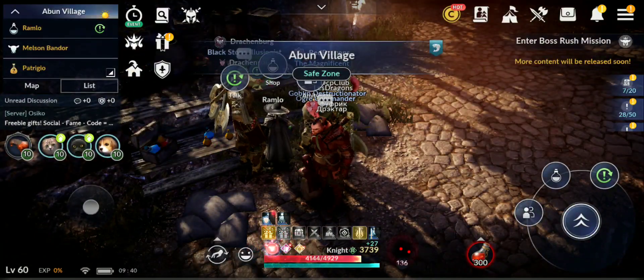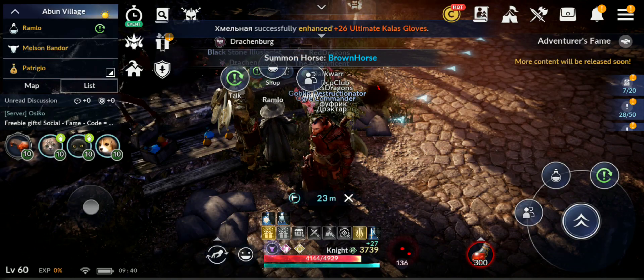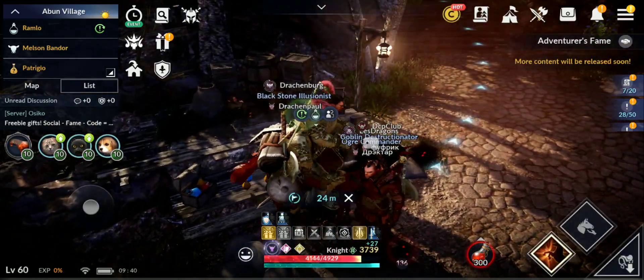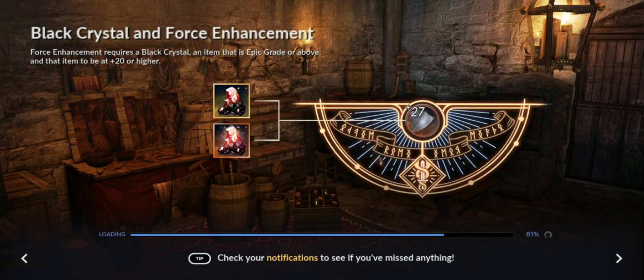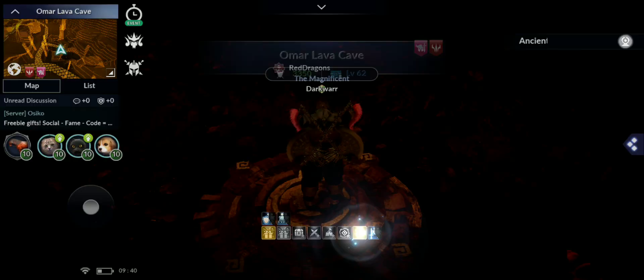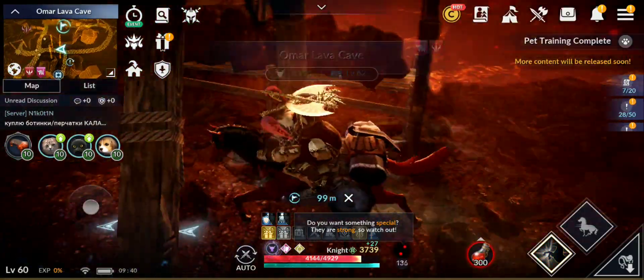When you save a location, make sure you are close to a violent monster to get more loot. Heading to Omar Lava Cave now. I have 300 potions but I'm sure I'll burn way more — maybe I'll even die before finishing the 1.5 hours.